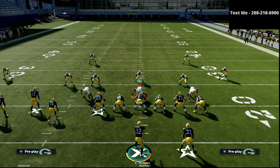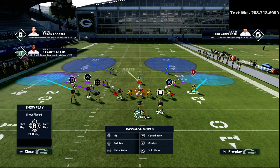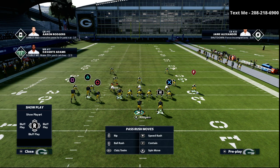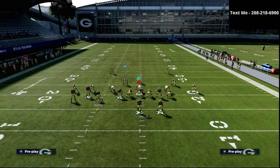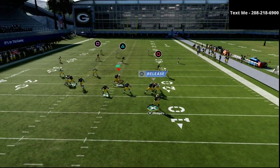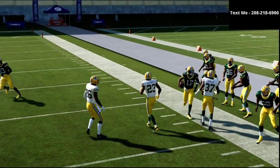You might ask, well what are they going to do to stop this? Maybe they're going to run something like a cover two. So if they use a cover two zone defense, we're going to show you what that looks like — it looks just like this. Then what we're going to do is put this guy on a little hook curl. Same exact setup. Watch how this plays — with cover two on the sideline, as you can see, we're able to beat this coverage.